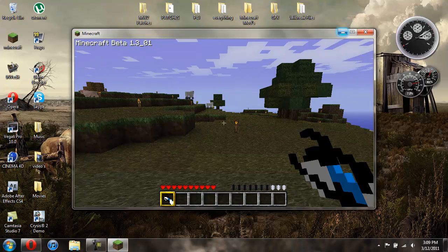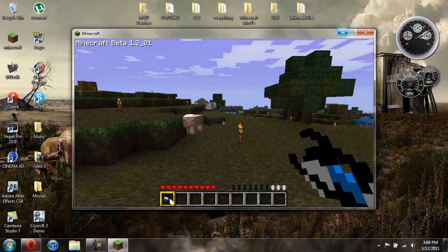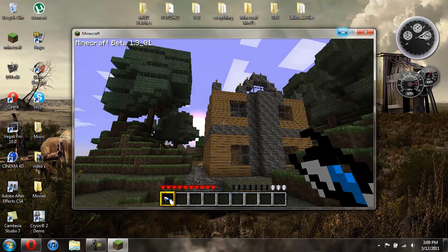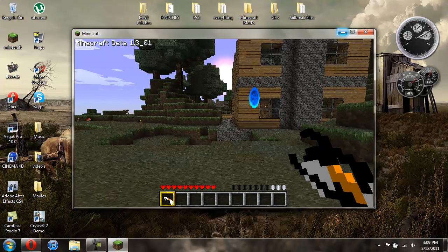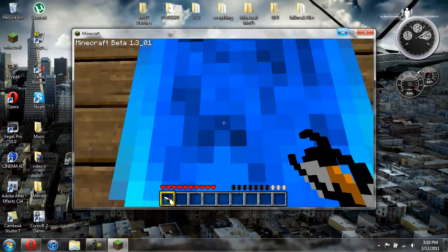So here's the gun. You hit G to change portals. So if you want to make a portal, you just right click. And there's your portal. Hit G, put another portal, and there you go. You just transport through the portals.